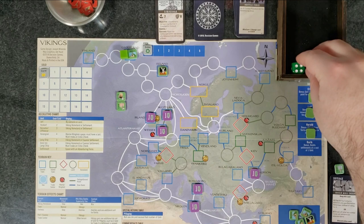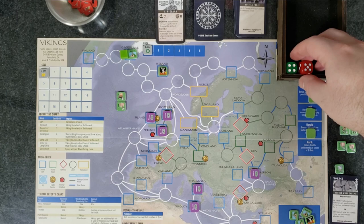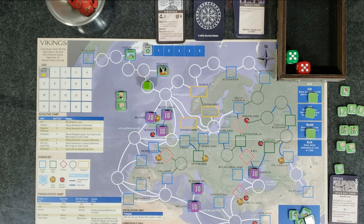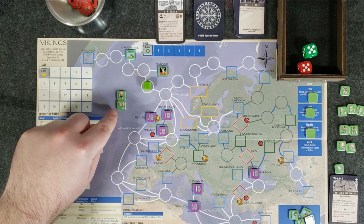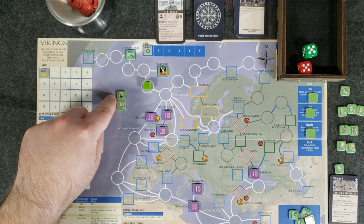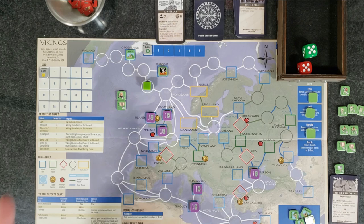Let's roll for sea movement — a five, so that's three movement points. One, two, three. Now we check for storms because we're at sea — we moved three spaces, so add three to the die roll. Rolled a five: five plus three equals eight, minus one for our Jarl equals seven. Six or higher means we lose a unit. We only have Rurik and the longship left. We can't eliminate the longship — we'd be stranded. So we eliminate Rurik. He falls overboard and drowns. That sucks.